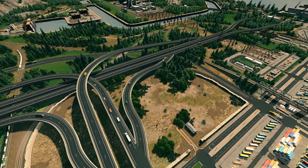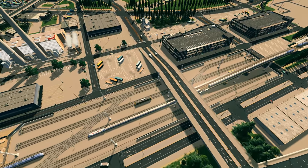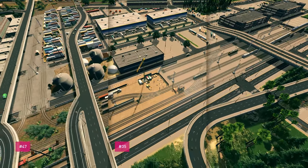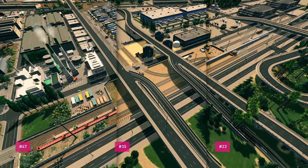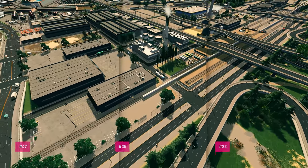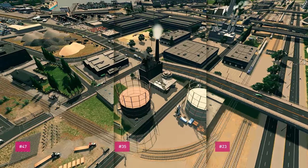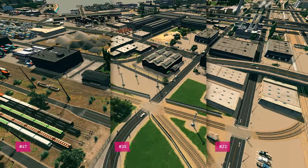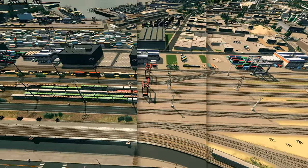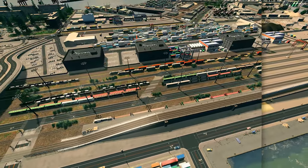Looking at this evolution just brings me back and reminds me of actually working on all these projects, even the detail work. Between episode 35 and 23 it pretty much looks the same; however, as we swipe through episode 47 you can just see the richness. It's not just having the prop line tool and better assets — the theme itself already adds a ton of detail.